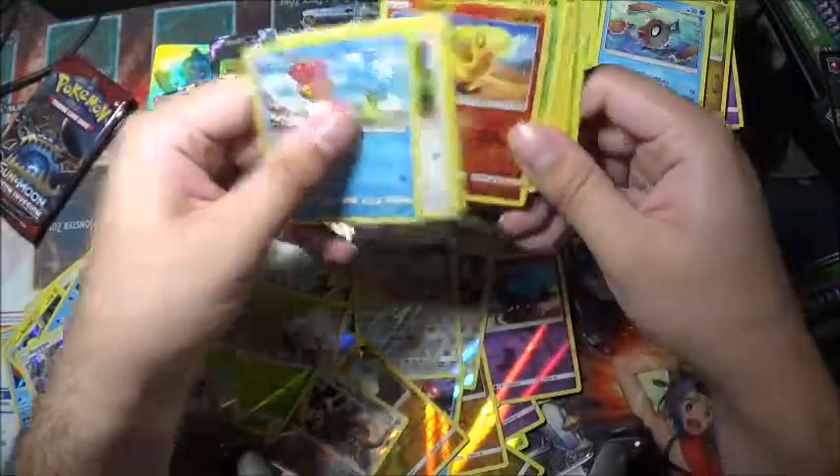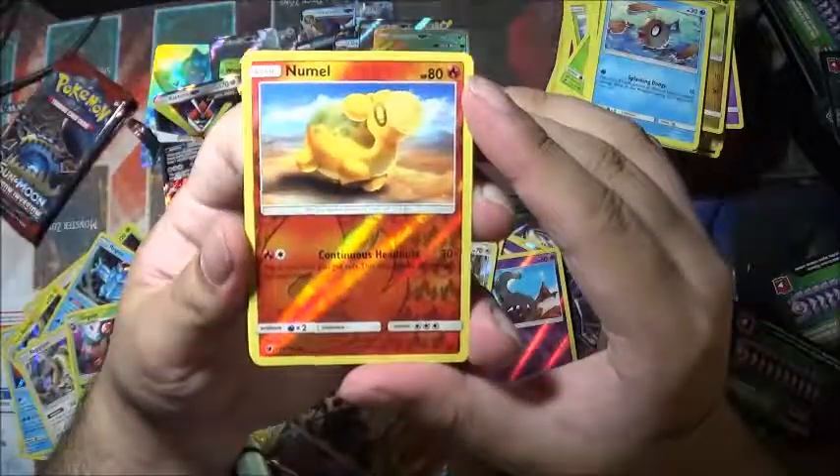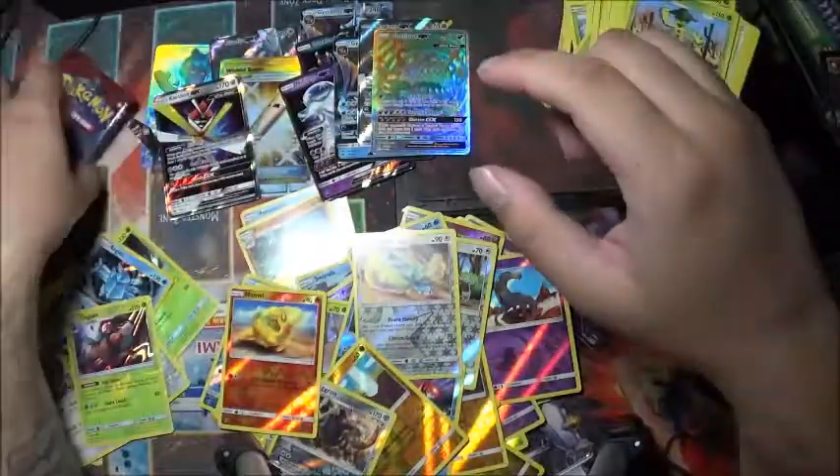Regular green — there it is. Numble is the reverse holo. Down to about five plus packs of this box. I'm going to be doing the other four boxes in another set of two.